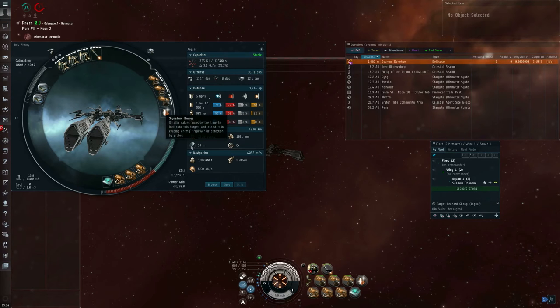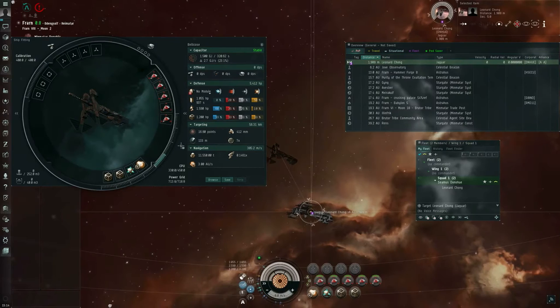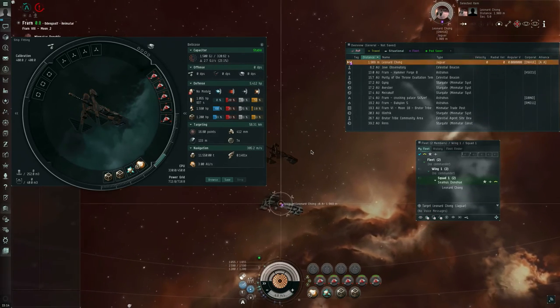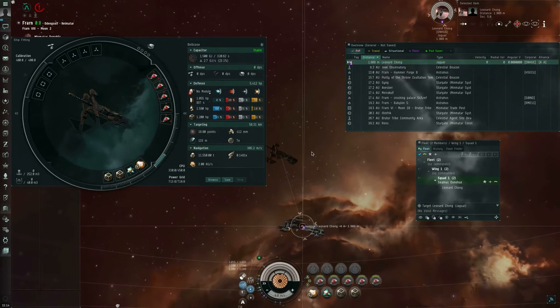The signature radius also determines how quickly this vessel can be scanned down using combat probes — though if it's being target painted, then there are already hostiles on the field. Minmatar Electronic Warfare goes by the theory: the easier it is to hit a target, the faster it will die. I've already declared a duel against myself, so let me actually turn on a target painter here.